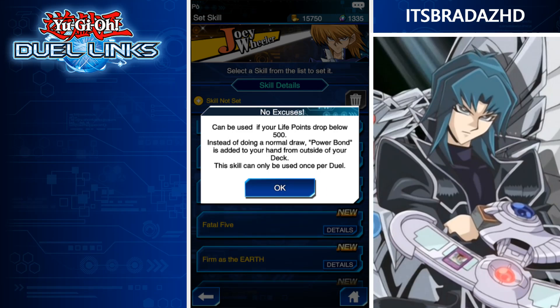No Excuses — can be used when your life points drop below 500. Instead of doing a normal draw, Power Bond is added to your hand from outside your deck. Power Bond lets you fusion summon a Machine-type monster and doubles its attack points, but you take damage equal to its attack at the end of the turn. This is definitely a last-move type play, and putting out Power Bond in a duel is going to be really, really cool to see, especially in Ranked. Cannot wait for Zane to be added so we can get some of these skills.